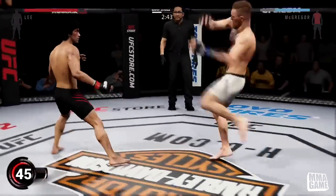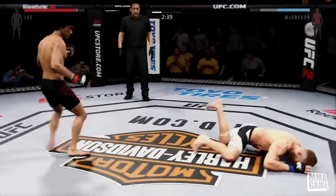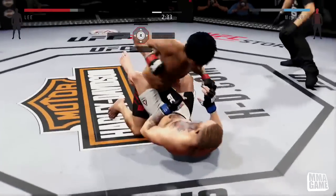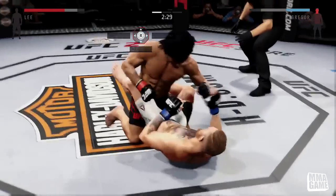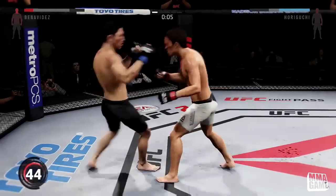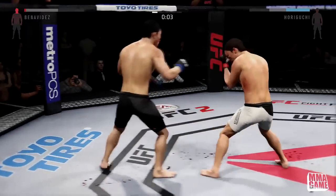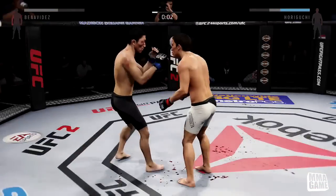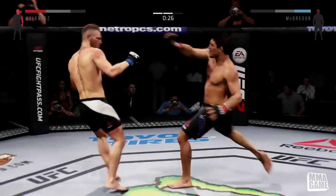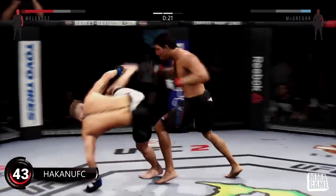Number 45, Fictional Sauce — oh my goodness, what a spin kick with Bruce Lee, and then he goes to town with the ground and pound shots. I don't know if this guy's controller died or what, but it is all over. Number 44, King J in the pocket with the small guy — he gets rocked, but Horiguchi lands a combo with one second left, unbelievable.